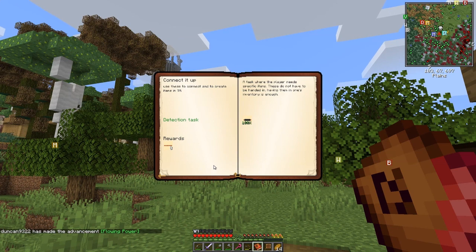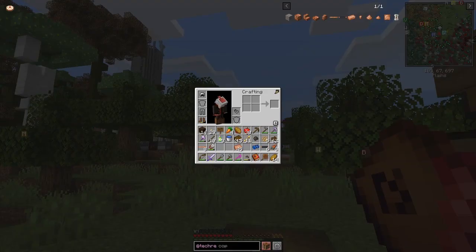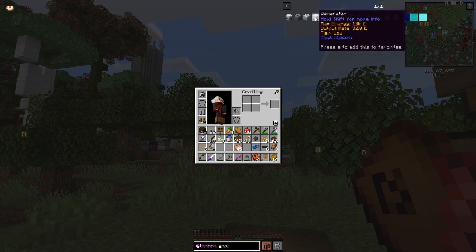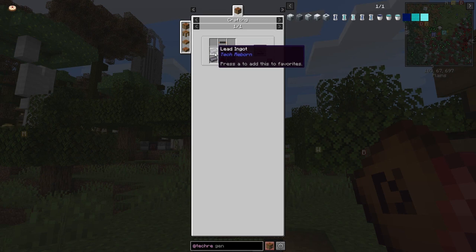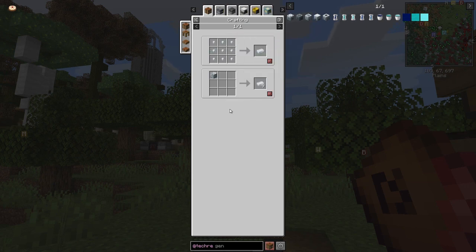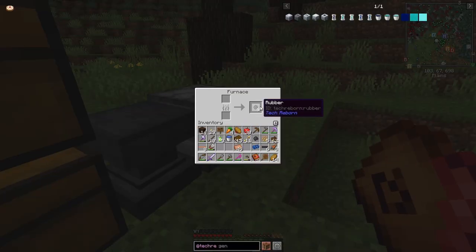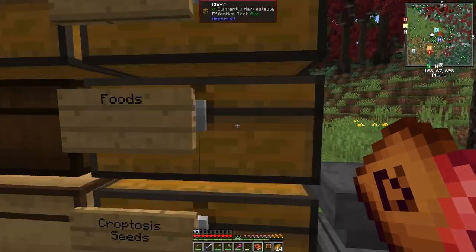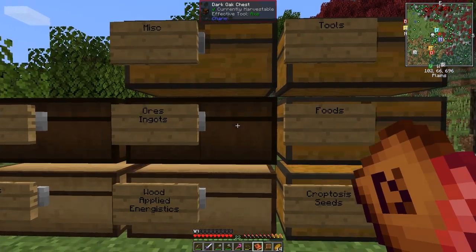We can claim the reward — flowing power! Now we need to make a generator. The basic generator recipe needs one furnace, one basic machine frame, and one red cell battery. The red cell battery is made from one cable, two redstone, and four lead ingots. The basic machine frame is just refined iron. For refined iron you just stick iron in the blast furnace. Let's get that done — we've got nine rubber already, so we can make some more. I'll get rid of this limeade and sandwich.